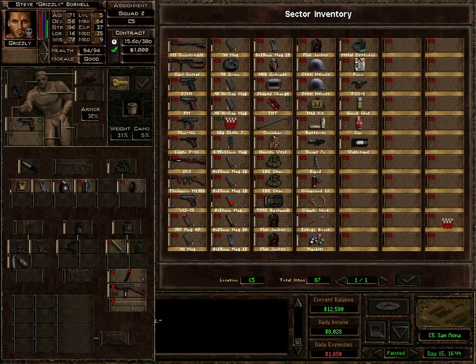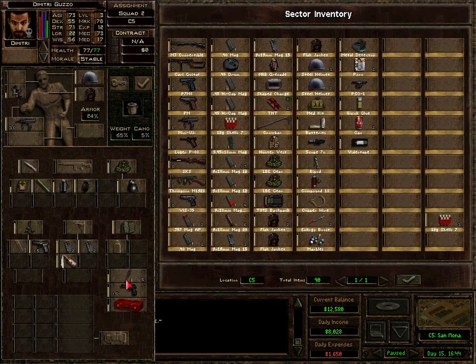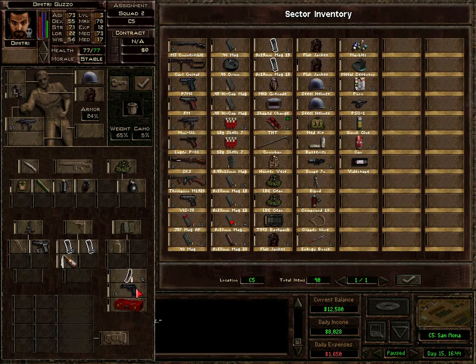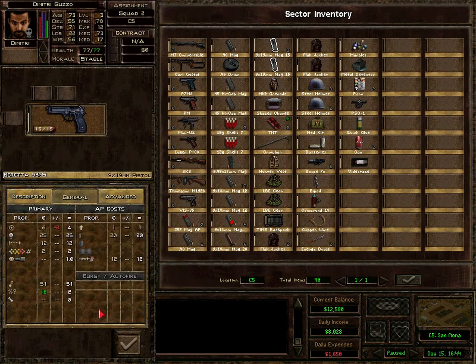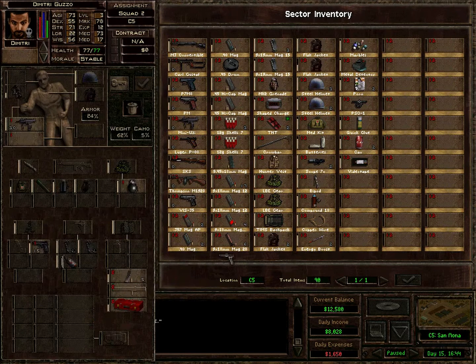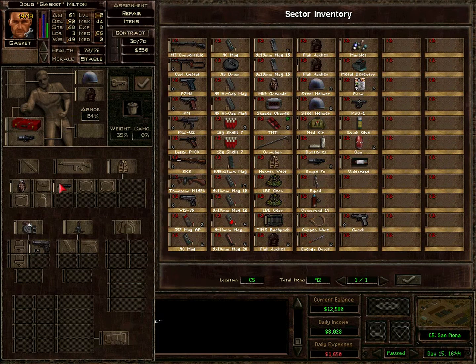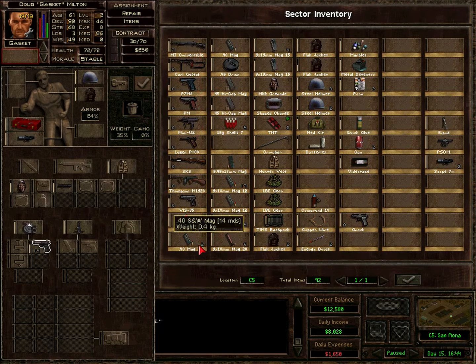Let's drop the stuff that needs to be sold and pick up the things we need. We could have brought the MP5K from here as well — but that's okay, we need to make more trips anyway. It is slightly better I think, a little slower but let's keep this instead of the other one. Can sell this off. This goes to Gasket as soon as possible. This is almost done. We can bring all of this.